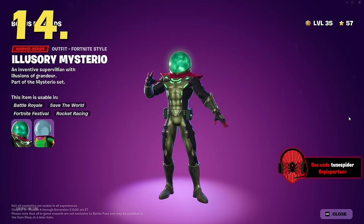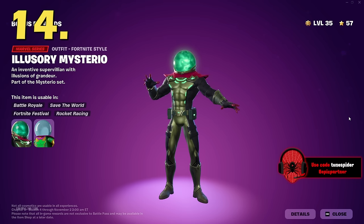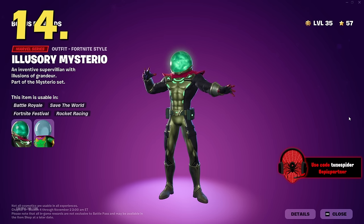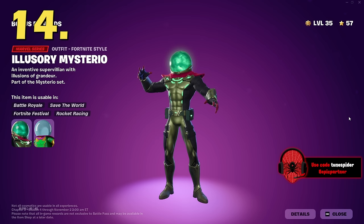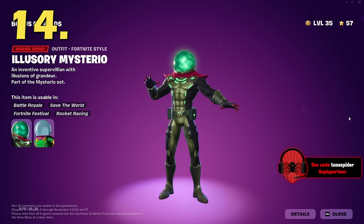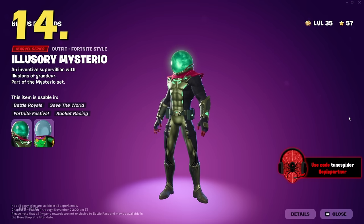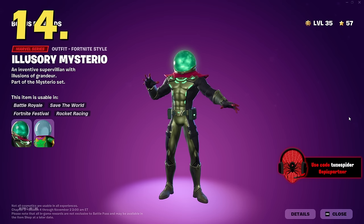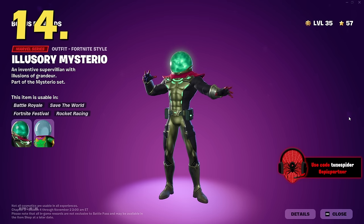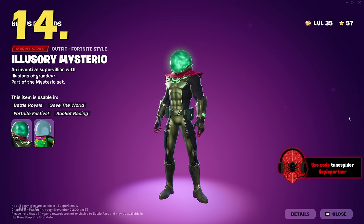At number 14 is Illusory Mysterio — I also call this the MCU Mysterio because it looks a lot like that MCU suit. There are obviously some differences, but I really like it. I love the green fog, the little green lights, the black outline, and the red fingertips. There's so much detail to this skin. This is the part of the ranking where it starts getting really hard. One week I could like the red Mysterio more, then the next week this one. My ranking could switch up a lot in six months.